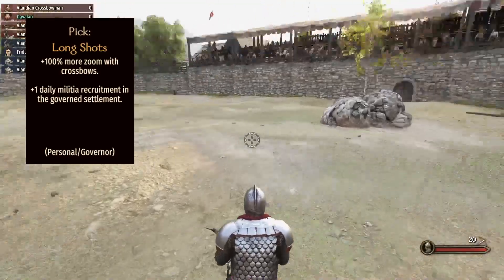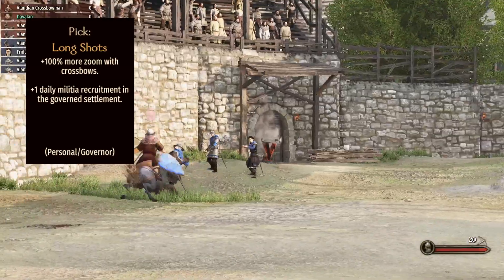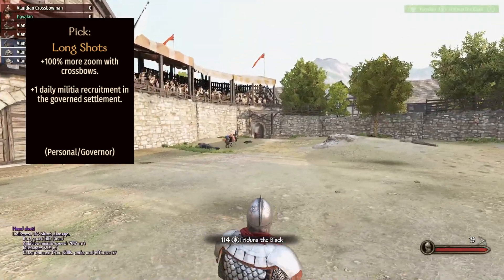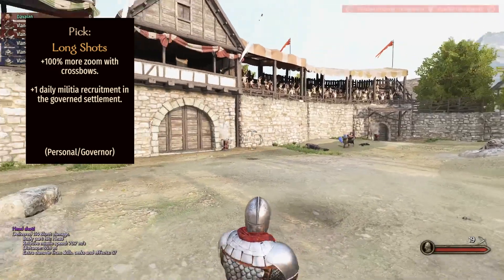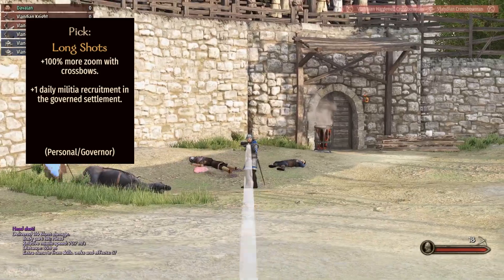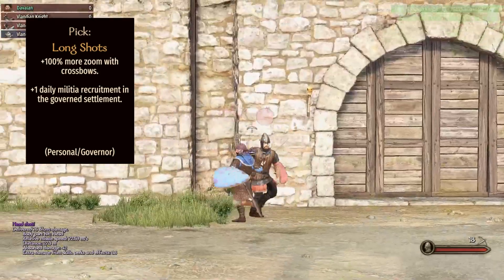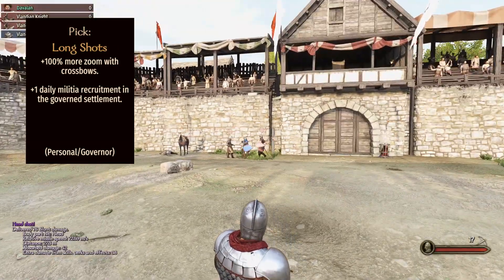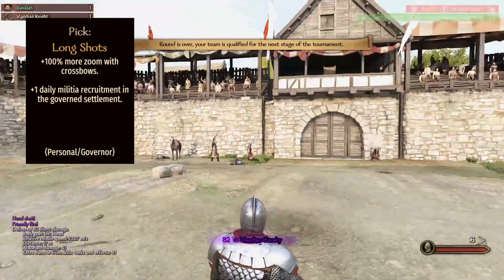Third, we have the crossbow perk at level 200 called Long Shots. This lets you double the zoom on your crossbow. If you want to hit an enemy from really far away, this lets you see them a lot better with the double zoom feature — 100% zoom doubled. It pretty much makes your crossbow like a sniper. You don't get a scope, but you can see much further away.